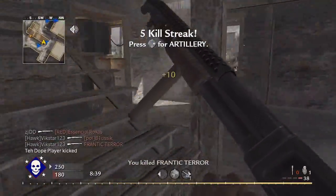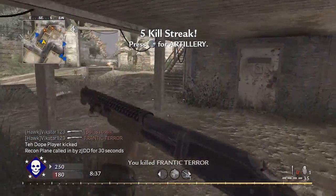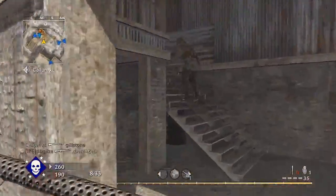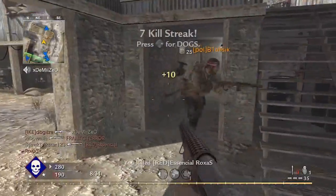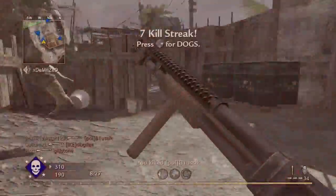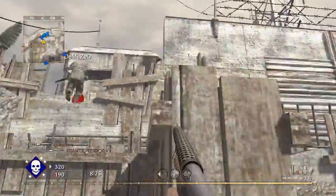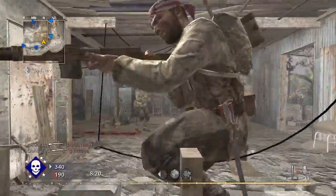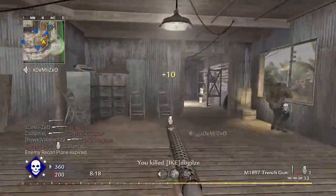I don't think there were many one-on-one engagements in this game where we were both looking at each other. It was 90% of the time me behind them — look. That is the best way to play with shotguns. Because your range is limited but your close-range damage is so massive that if you can get close to your opponents, they haven't got any chance.